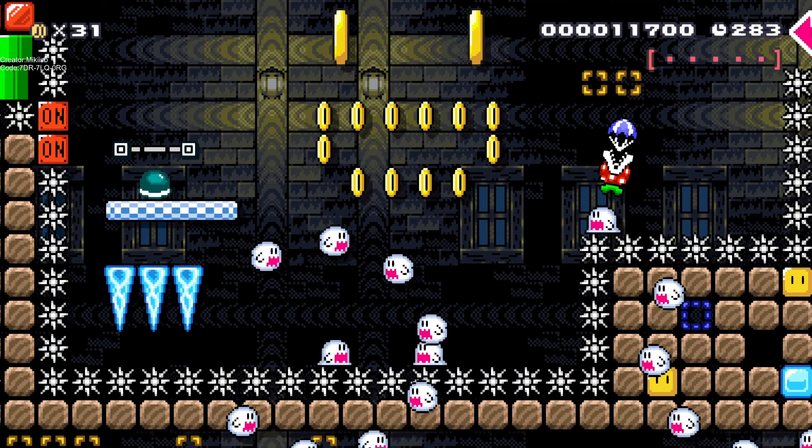This part was very tricky for me because you cannot see Mario and you have to calculate the fall and lose momentum. If you don't lose momentum, due to the icicles below you will hit the spikes. But if you manage to hold your momentum, you only have one shot — one shot at this shell jump — because the icicles will fall down.